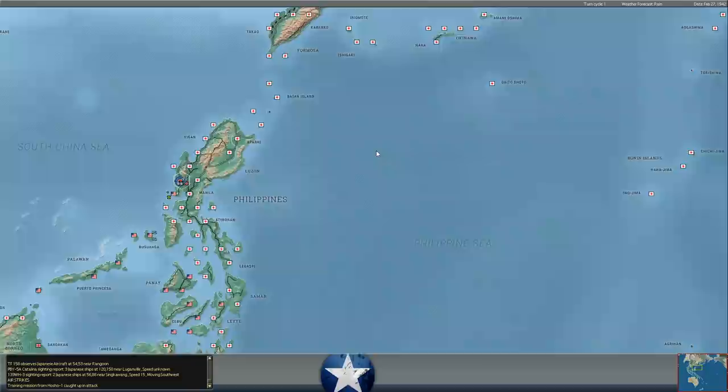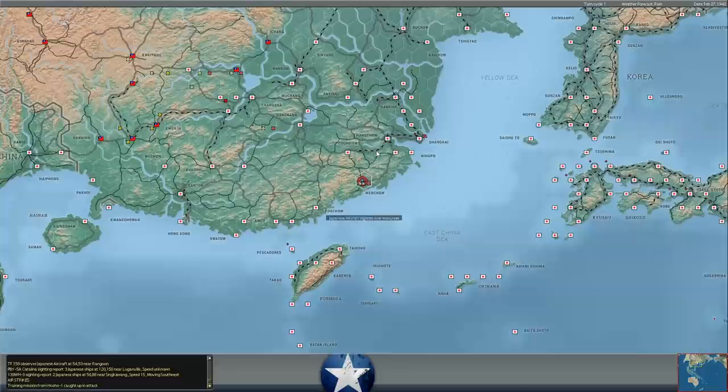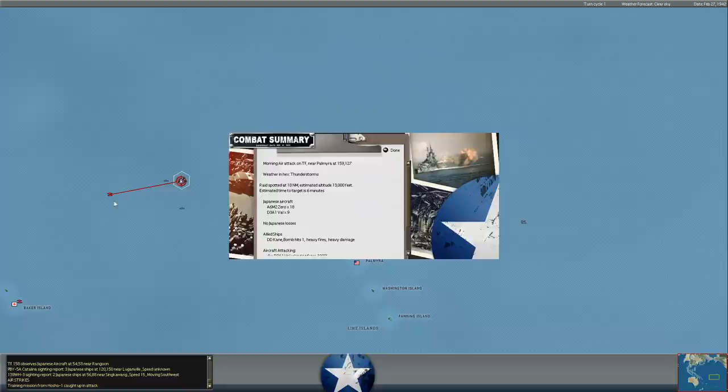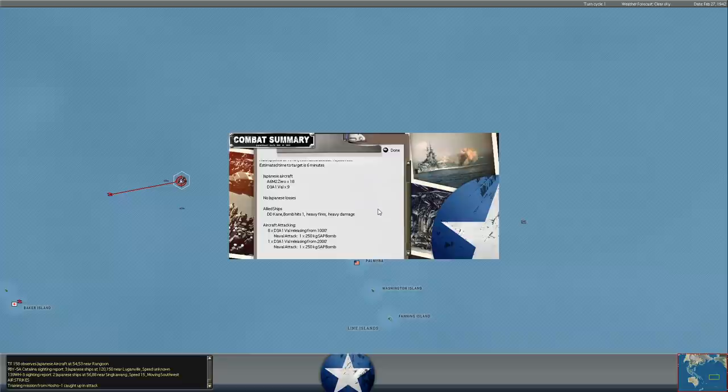That gives us an indication that the mini Kido Butai is in the Dutch East Indies area — which would be great for our carriers in that direction if there weren't so many land-based bombers. We have detected what appears to be the Kido Butai: some Val dive bombers are hitting the Cane. We sent the Cane down from Johnston Island because we detected two Japanese tankers northeast of Baker Island. Instead, the Cane becomes a sacrificial lamb — 18 Zeros, nine Val dive bombers. That means there's a Japanese carrier in that area. Presumably it's the fleet carriers.